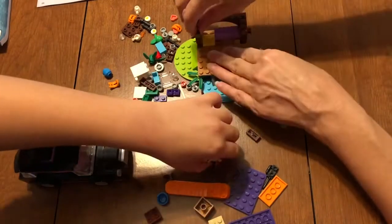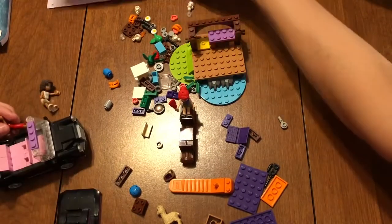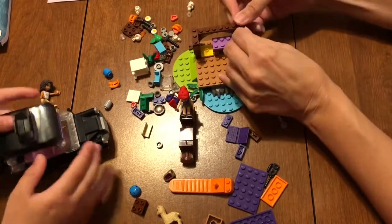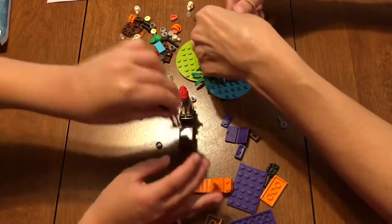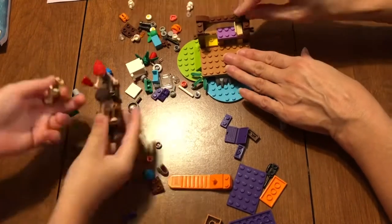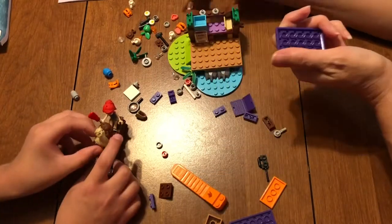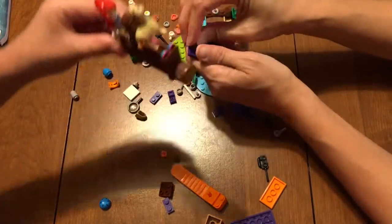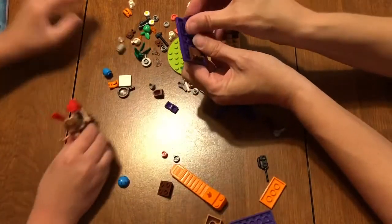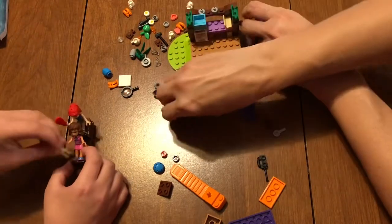Playing with that minifigure head that I probably just dropped. Literally dropping off Andrea — just dump her on the ground there, then put Andrea's aunt who was here before, just drive her away. So Andrea came to play too. She did not come with the set. Mia and Stephanie did. Andrea came with the Grand Hotel. Olivia's here now — she did not come with the set either. I just had her from the Hamster Playground set.